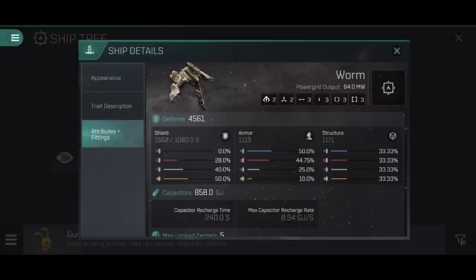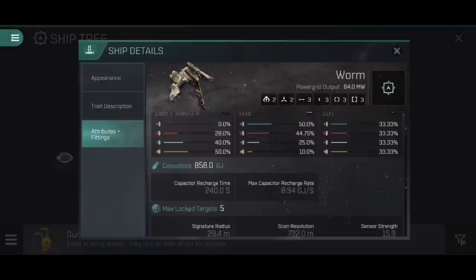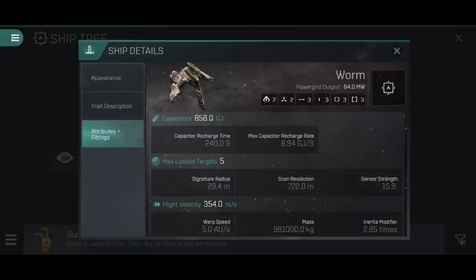One of the more common fits you'll see with the Worm actually crams in medium rapid launchers for its missile high slots, and uses that to go very close up to an opponent and just hit them in the face with as much damage as possible, as quickly as possible, and hopefully win a DPS race. We've also got a good capacitor here - 858 gigajoules is again surprisingly large. It's a Caldari-based ship, so it's to be expected - it's going to need a good capacitor because it is going to be shield tanking.